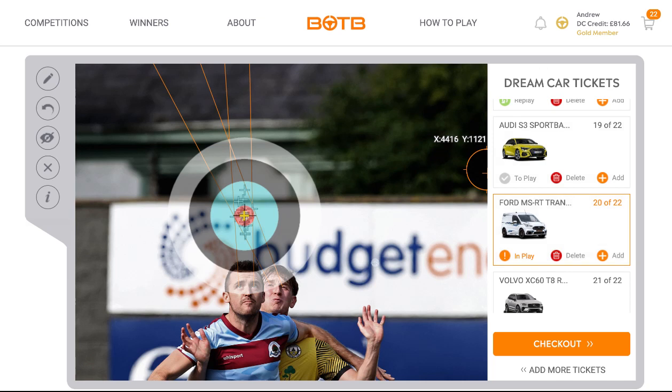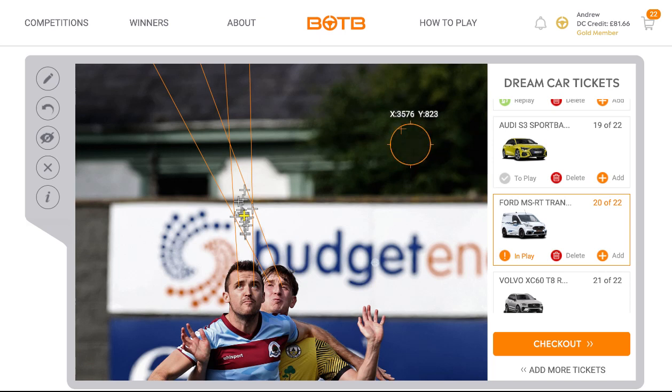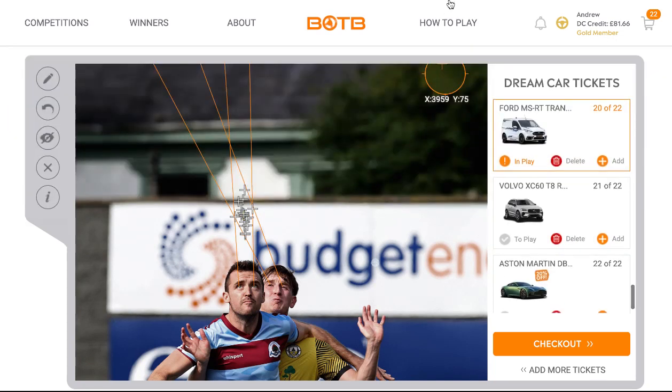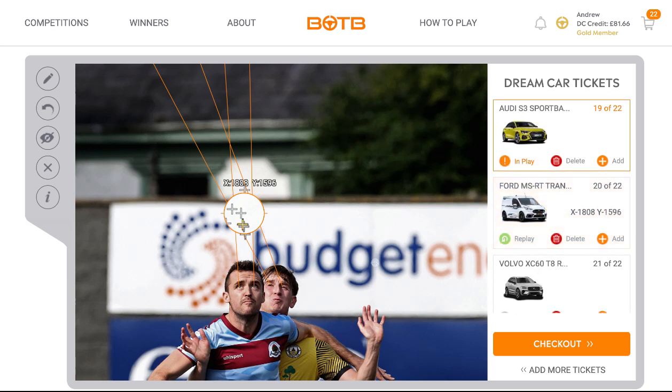Let's get rid of the draggable target. 18.08 by 1.595. That copper was supposed to be 18.09 — it's 18.08, not 18.09 — it's very hard to actually read the pixels. There you go: 18.08 by 1.596. That's what I think the game-winning coordinates will be.